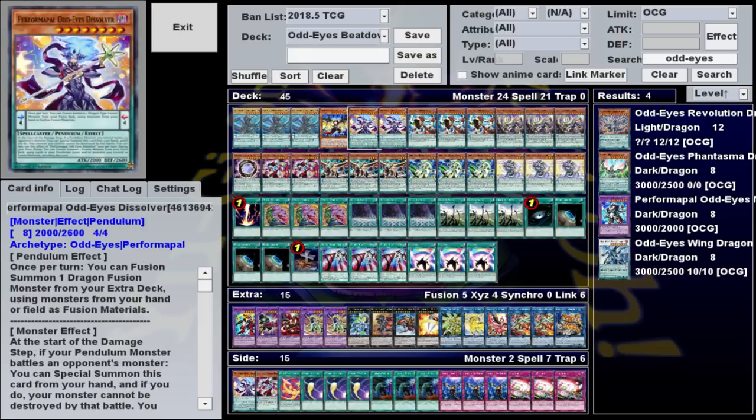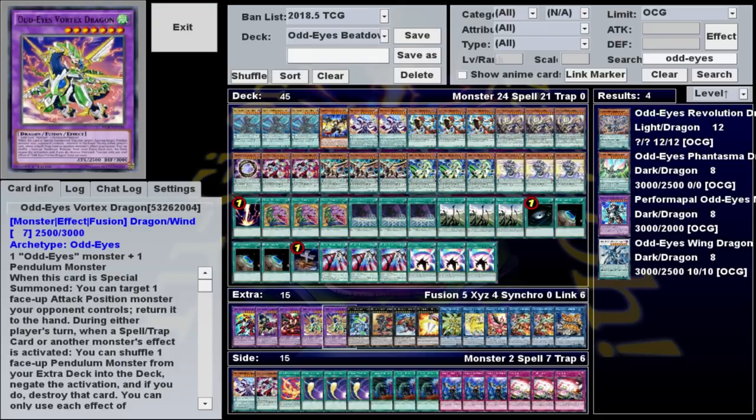We can make those Fusion monsters thanks to Performapal Odd-Eyes Dissolver. It's a level 8, so we can't Pendulum summon it, but you can summon it off Arc Pendulum since it's an Odd-Eyes card. Alternatively, you can use its effect, which says at the start of the damage step, if your Pendulum monster battled an opponent's monster, you can summon this from your hand — and if you do, that monster can't be destroyed by that battle. Once it's on the field, you can during the main phase Fusion summon one monster using this card as well as other monsters you control or cards in your Pendulum zones. If it's in your hand, you can also play it in your scale, where its Pendulum effect lets you once per turn Fusion summon a Dragon-type Fusion monster using cards in your hand or on your field. These two effects allow you to make a number of useful monsters.